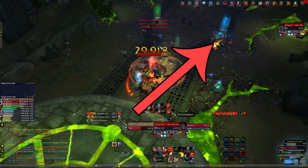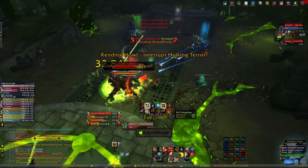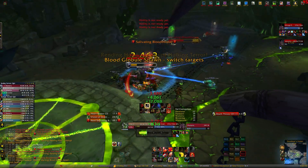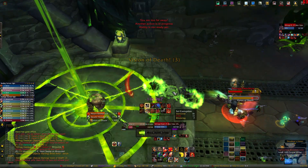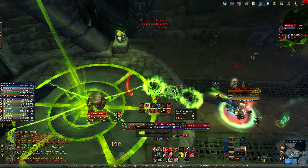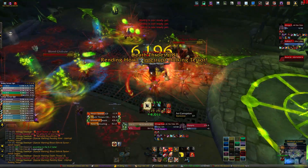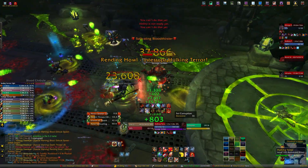Our group split the ranged into two groups. Whoever got Heart Seeker would move out into the middle; ranged would focus the Blood Glob and start on the Salivating Bloodthirsters before melee would jump in. For the first Vision of Death we sent in 3 DPS, and when they got out we used all our big cooldowns. Defensive cooldowns can be saved for the green swirlies, but having them for the end of the fight really helps because it gets hectic.